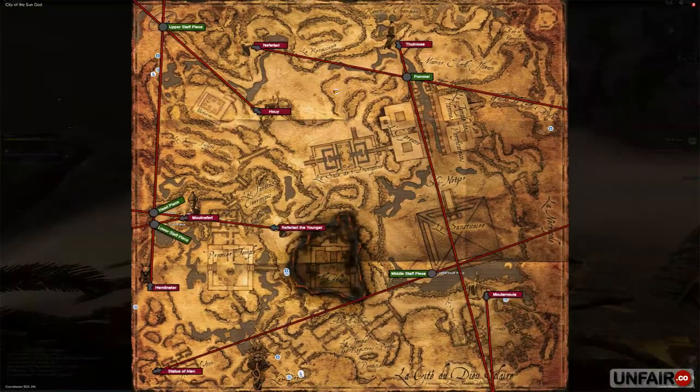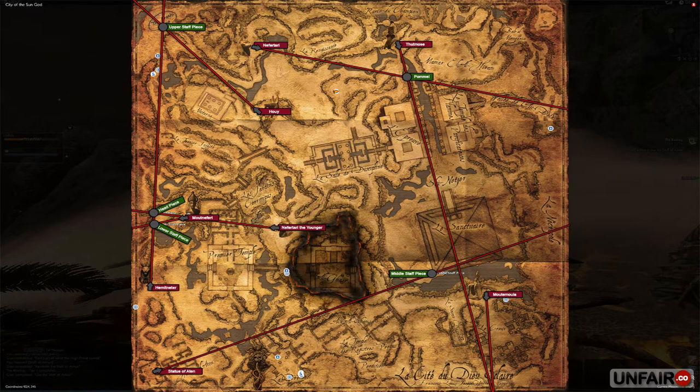You need to open up your map. I have all of these marked already because I've done this before, but you're going to go to each statue — Thutmose, Nefertari, Hoi, and all the others, including the Aten statue down in the bottom left-hand corner. You're basically going to draw up lines and see where they intersect to find where the pieces are. I've already done that for you along with Unfair. You can see the map now — it's also available on our website, with a link in the description below. If you're watching on the website, just scroll down a little bit and you'll find it.